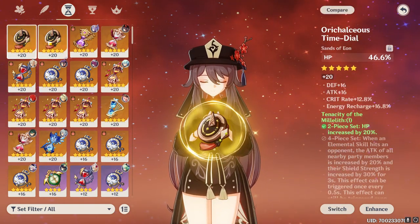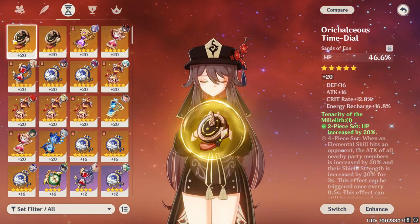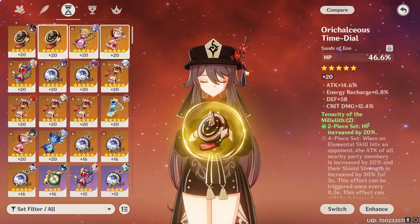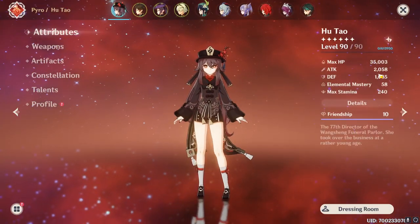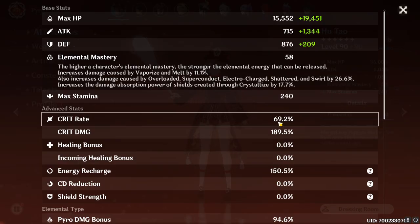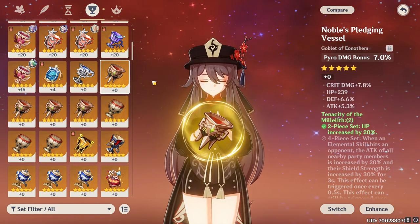Hu Tao is my priority — I want her to be the best she can be, so I'm going to give the better hourglass to her, which might be the crit rate one. She is lacking a bit of crit rate so I'm actually going to give this one to Hu Tao and the other one to Zhongli. Let's check her stats now — she has 2000 attack, which is incredible considering her base. She still only has 69% crit rate so she definitely had to take the higher crit rate one.